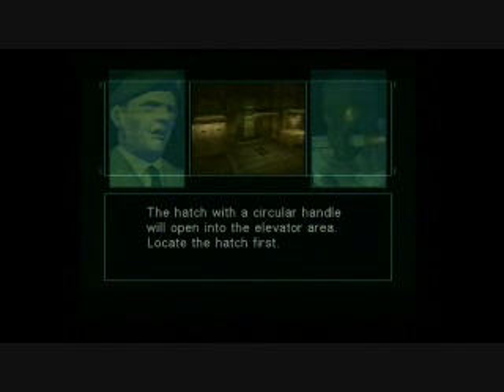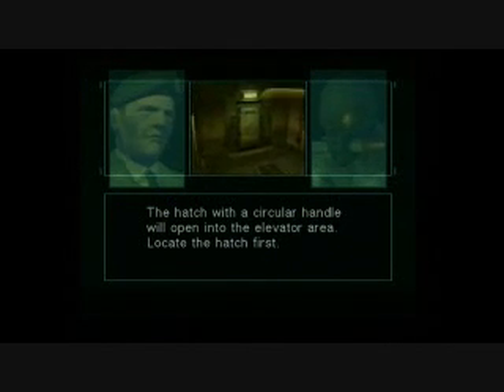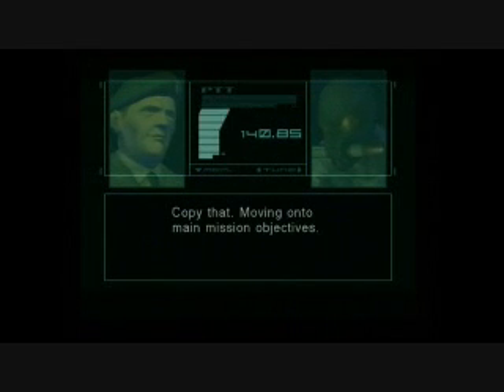The hatch with a circular handle will open into the elevator area. Locate the hatch first. Copy that. Moving on to main mission objectives.